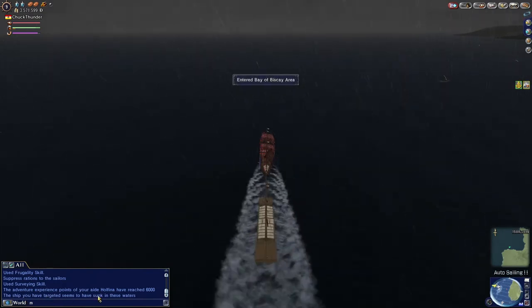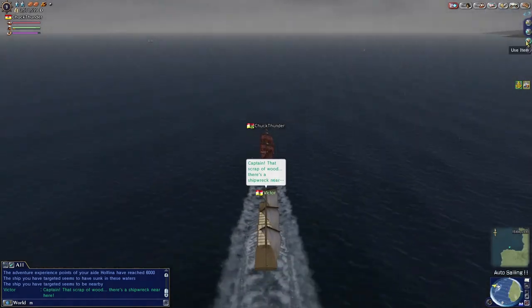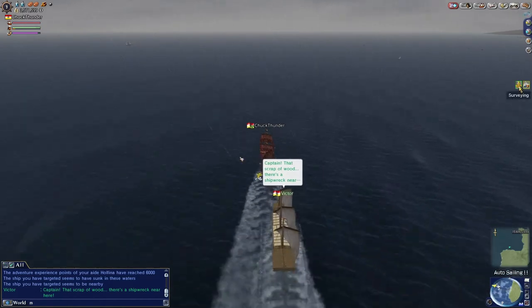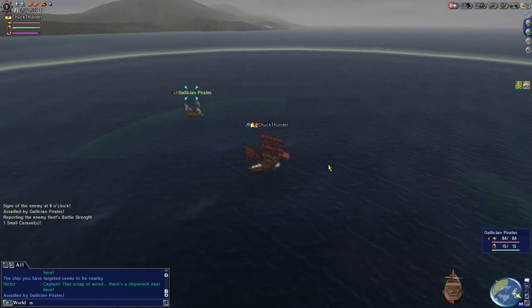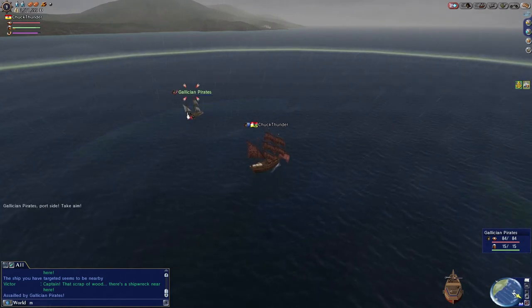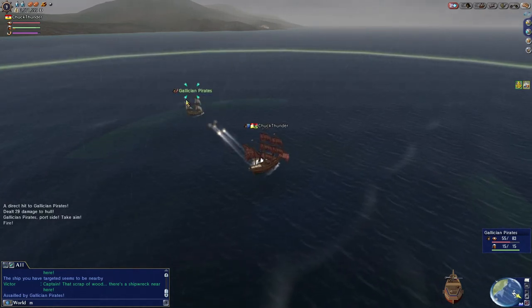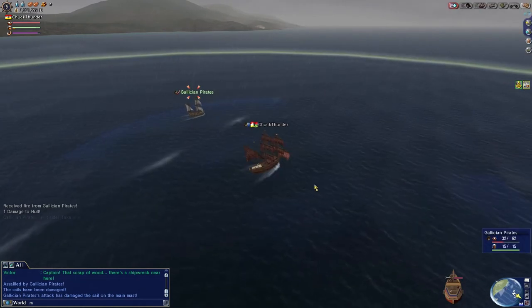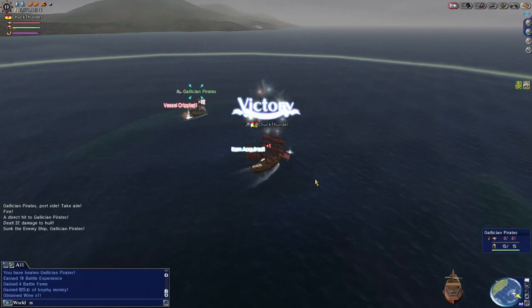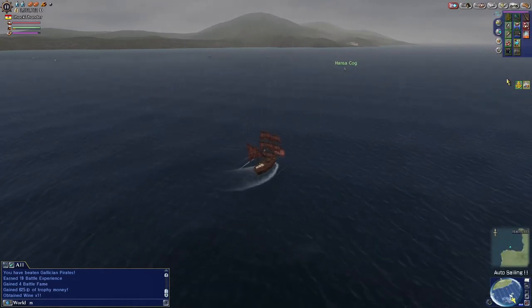Transition — yes! 'The ship you have targeted seems to have sunk in these waters.' We are in the right area. Go back to your shipwrecks — there's another indicator that you're nearby. Now be sure you're leaving yourself an open skill slot for the salvage skill, which allows you to start dragging and looking for a ship. My captain keeps saying there seems to be a ship right nearby, so we're going to keep using salvage.